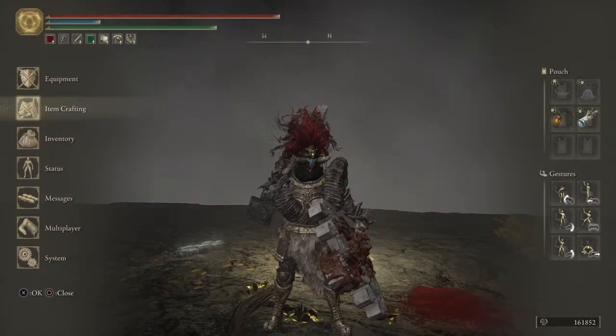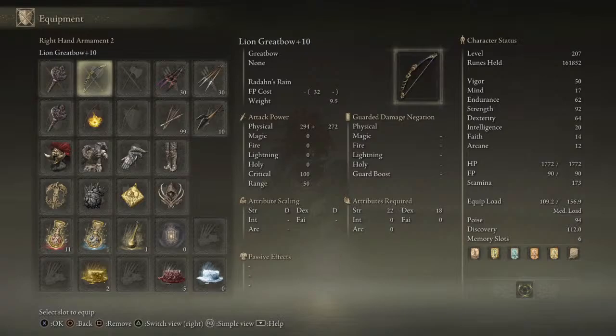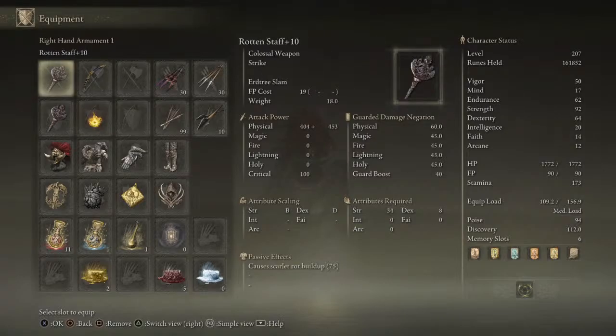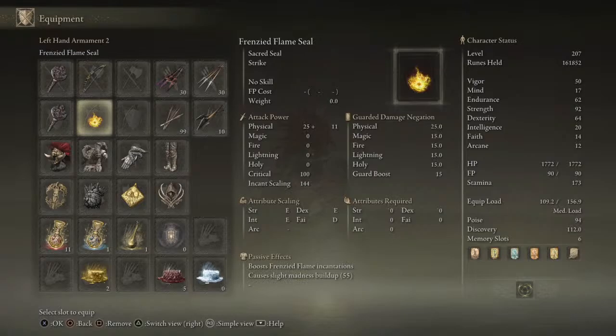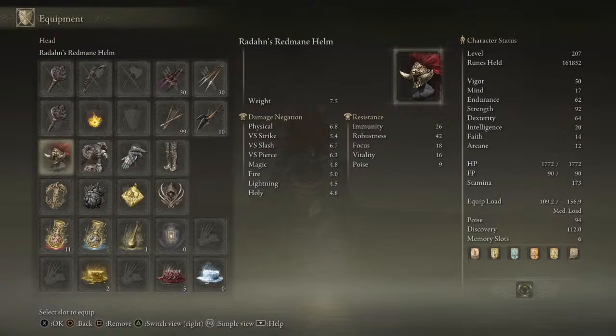Primarily using the Rotten Staff — dual-wielded Rotten Staffs — to get that 75 Scarlet Rod on each hand. Also carrying a Lion Great Bow and a Frenzy Flame Seal for various protective incantations, and wearing some Dingus Heavy Armor.